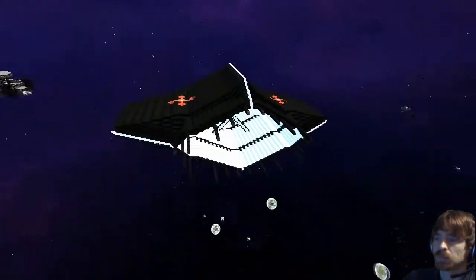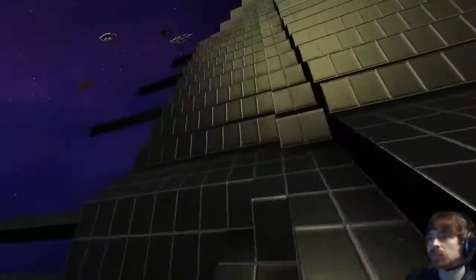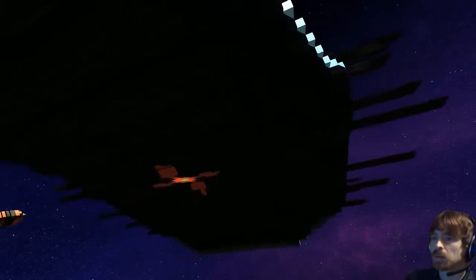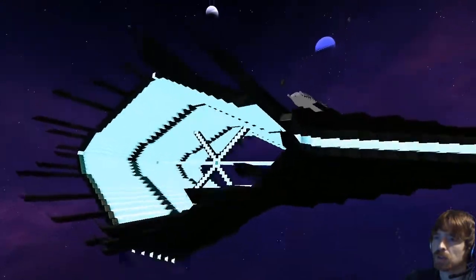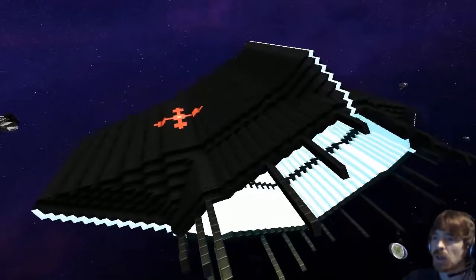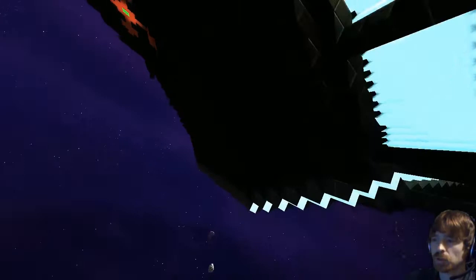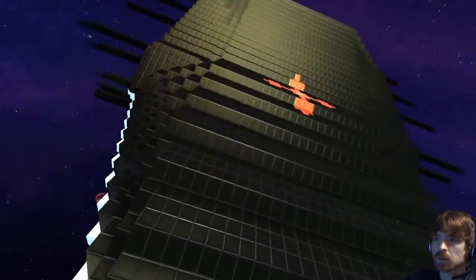This design was inspired by the Asari dreadnought from Mass Effect. It's usually at the Citadel. The ship is called the Crystalline — not a very long review since there's no interior, but you can see the shape. This was an older build, so I'll probably take it in, upgrade it, and make some more versions of it.